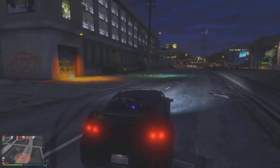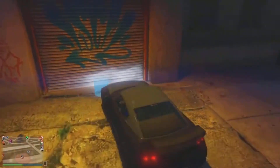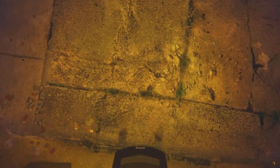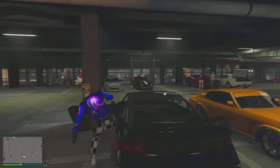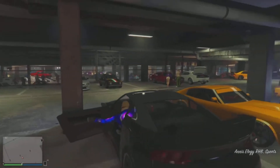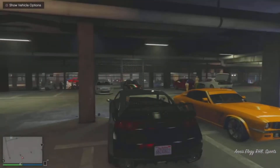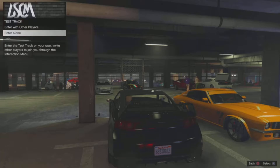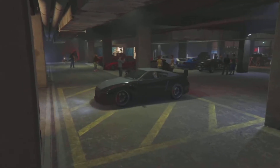Once you get to the LS Car Meet, go ahead and enter it. This is my second time recording because the game wouldn't let me get my car earlier. But basically we're going to the LS Car Meet because this is where the glitch happens. When you get in your car and spawn at the LS Car Meet, click Square, then click X, and enter alone.